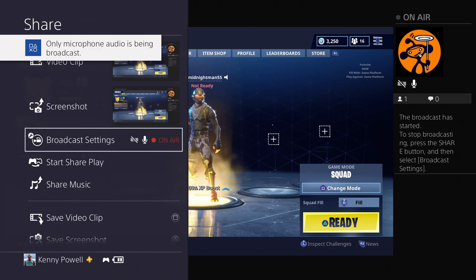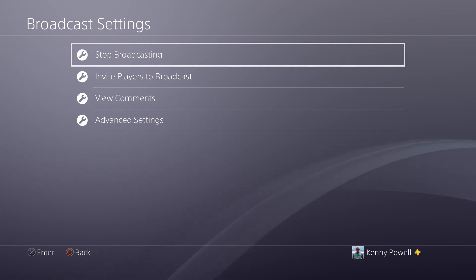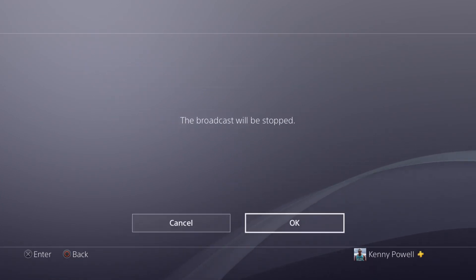Once you're done with your broadcast, you can select that button and go off the air by selecting stop broadcasting. And that's it — we broadcast it and now we're not broadcasting anymore. Guys, that's going to do it for today's video. Hopefully it helped you out. It's pretty easy to stream right from your PlayStation 4.